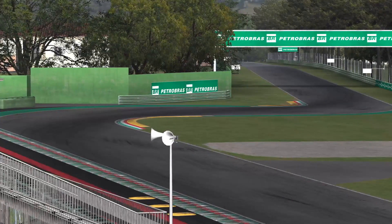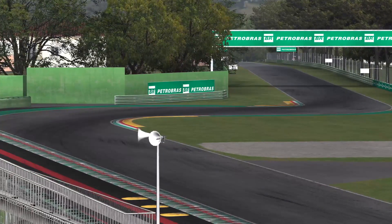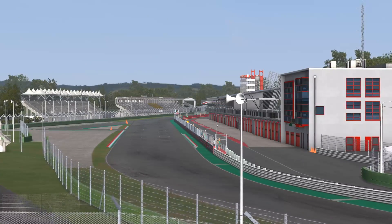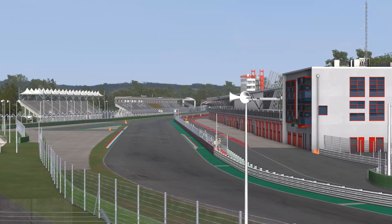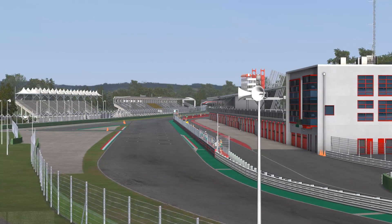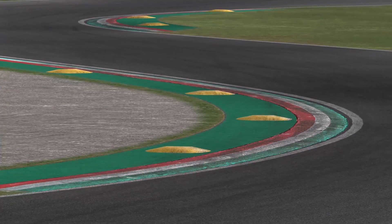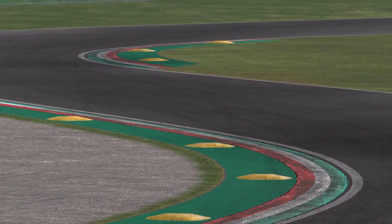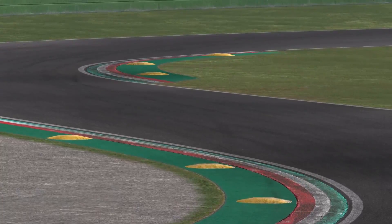Finally, time for the current layout. Variante Alta was reconfigured in 2006 and made slower, and the entire pit straight was revamped in 2008. For cars it's now a flat-out blast all the way from Rivazza to Tamburello once again. The curbs, meanwhile, are flatter still, but we've got anti-cutting humps just beyond most of them, so you still have to be careful you don't take too much.